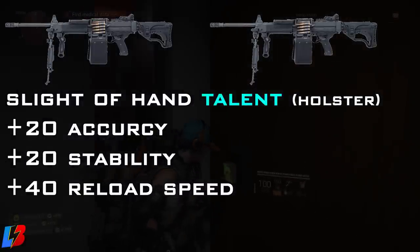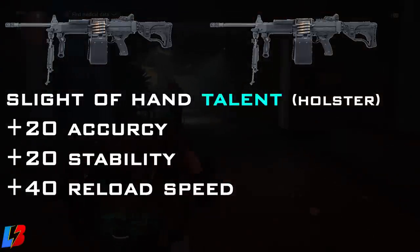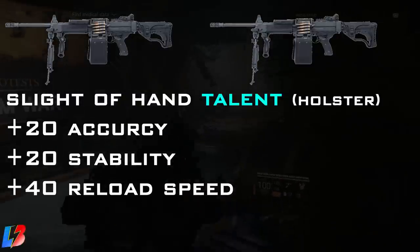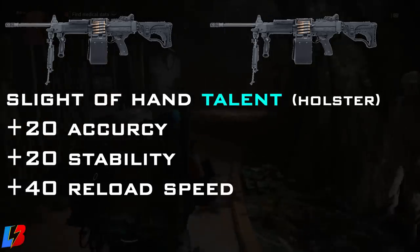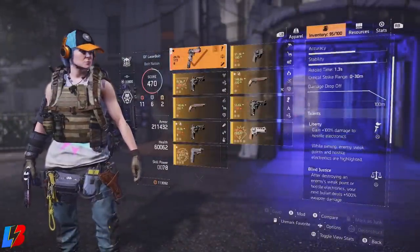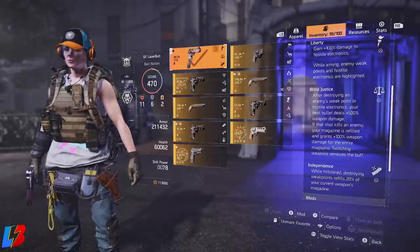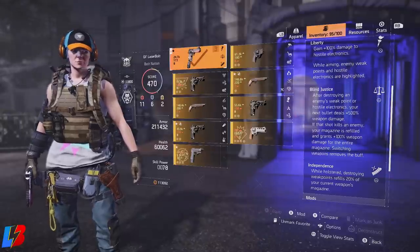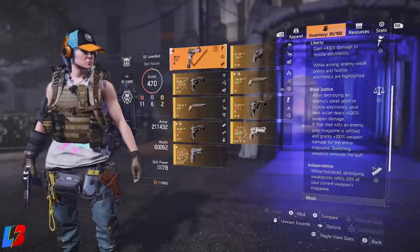Now you don't have to go with a dual LMG build, but I personally love it. You're able to put out 100 bullets, swap to another LMG for another 100 bullets, and by the time you're back you're already refilled with 200 more bullets ready to dish out. Since I'm running a dual LMG build, I like to pair this with the Liberty Exotic Pistol. That said, you could also run an LMG with the Eagle Bearer — those are the only two exotics that fare pretty well with this build.